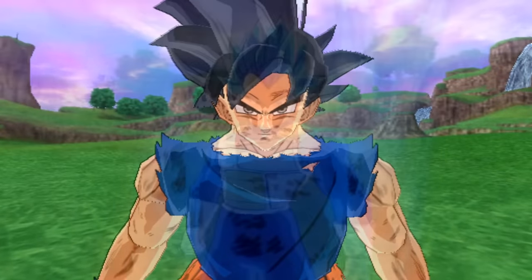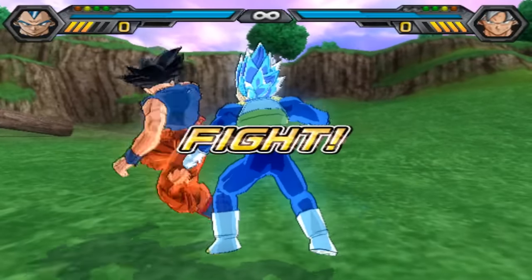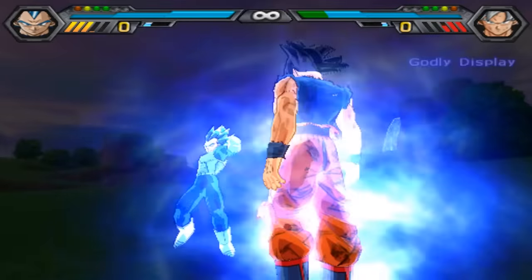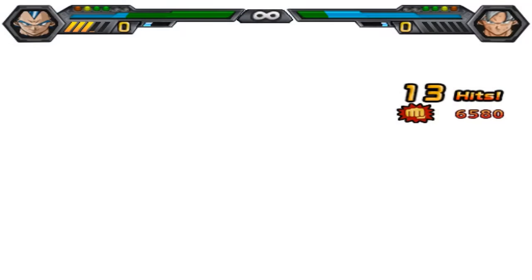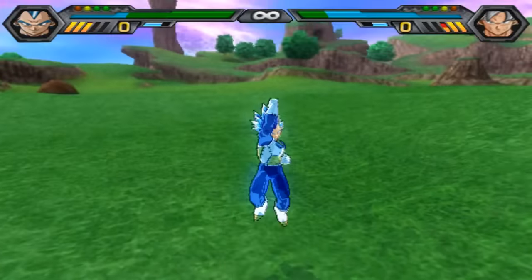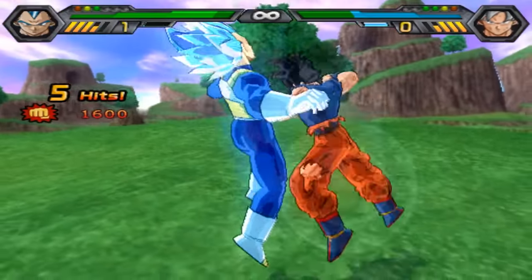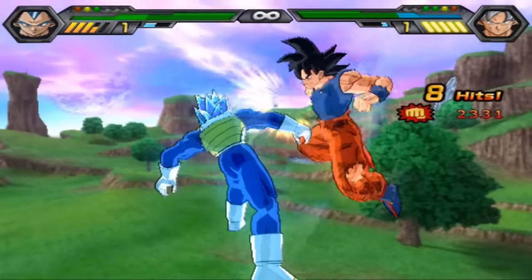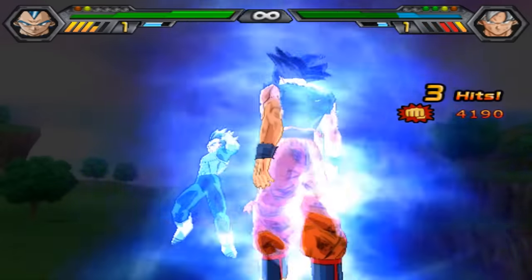UI Goku Omen versus Vegeta Blue Evolution — here we go. The matchup in their final in-game forms before we get to manga-level power. A godly display — Vegeta can't block the speed. A huge amount of damage. UI Goku just flipped him. Goku Omen still has the speed. Another godly display — it's over. UI Goku Omen clearly dominant here.